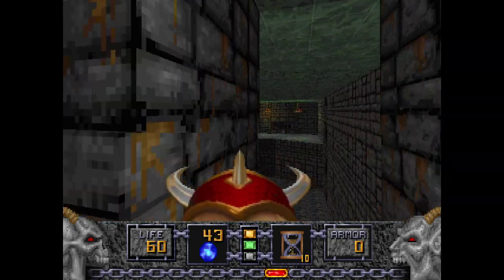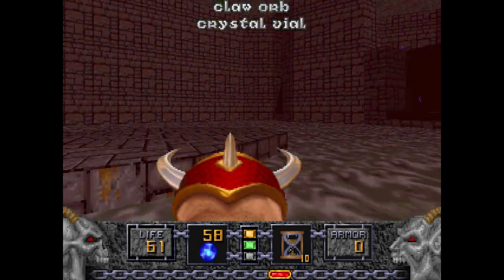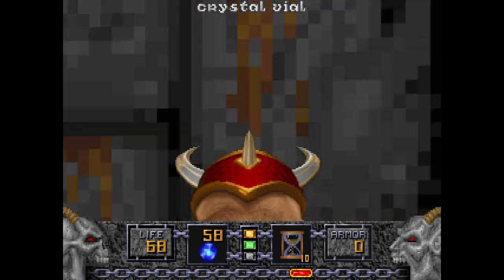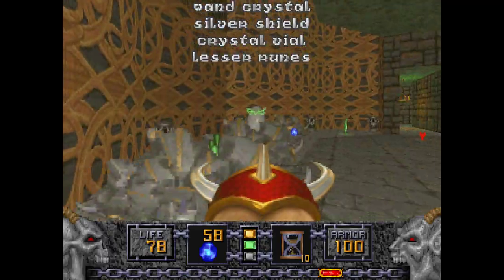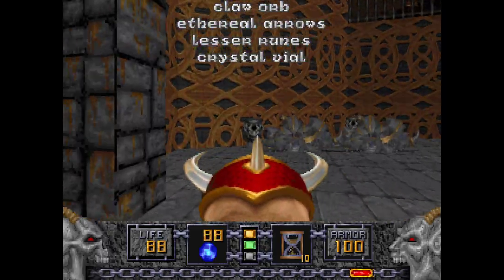Watch out for those purple projectile strikes. I'm going to go into the hurty water to pick up some Crystal Vials, and finally climb this lift. This is where the Iron Liches would've popped out, which is why dealing with them in the secret area was much more preferable — at least for me.